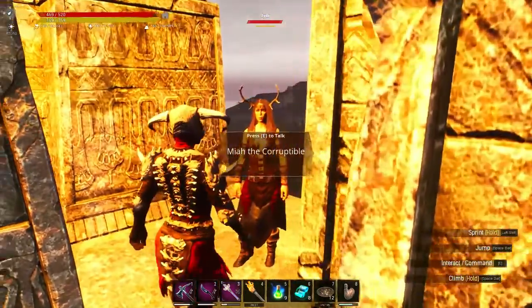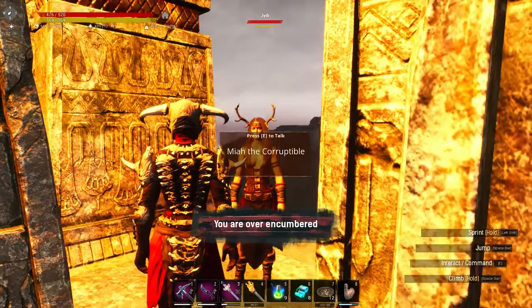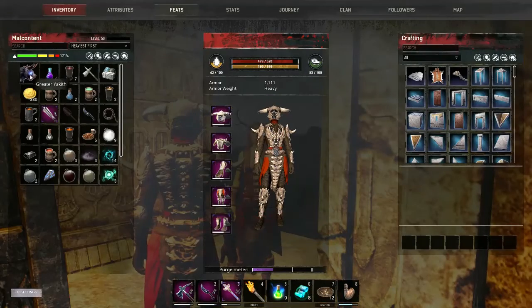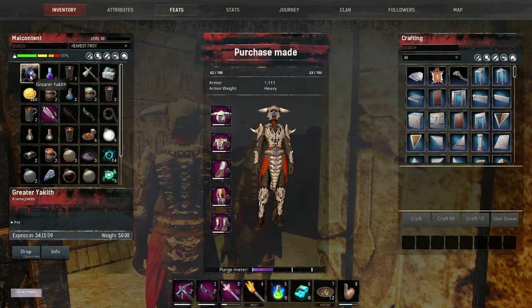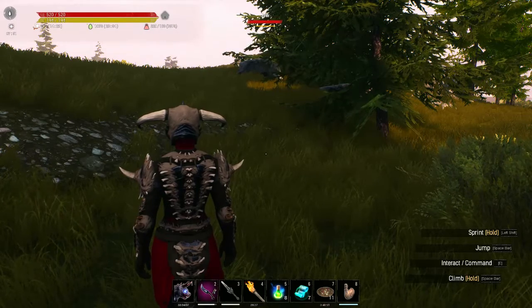I'm pretty sure those are the cat demon things from the storm. I brought enough only to buy one, so I'm gonna buy the big one. And of course now I'm over-encumbered — but there it is, the Greater Yakith. I'm gonna place this beast.